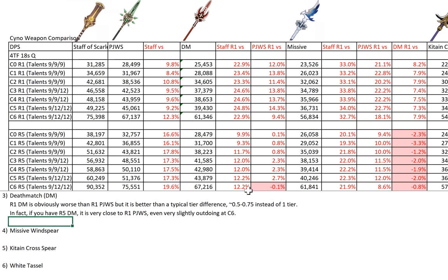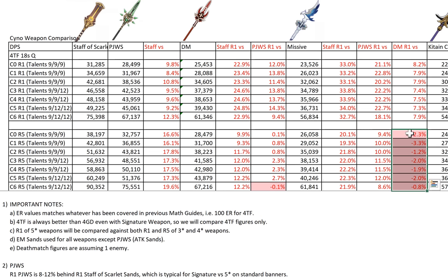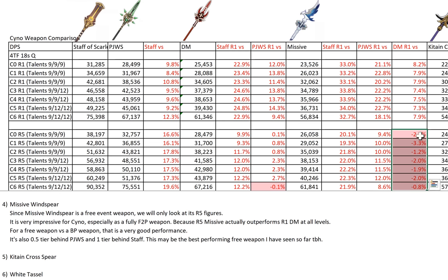R5 DM actually slightly outdoes R1 PJWS at C6. So it's worth considering R5 DM if you have it. The next weapon is very impressive — Missive Windspear, the F2P event weapon. You can easily get R5 of it, and with the enhancement bonus when you level it to 90, it actually performs better than R1 Deathmatch. It's slightly better, but for an F2P weapon to beat a Battle Pass weapon at R5 vs R1 — I would still say it's a pretty good position for Missive Windspear.